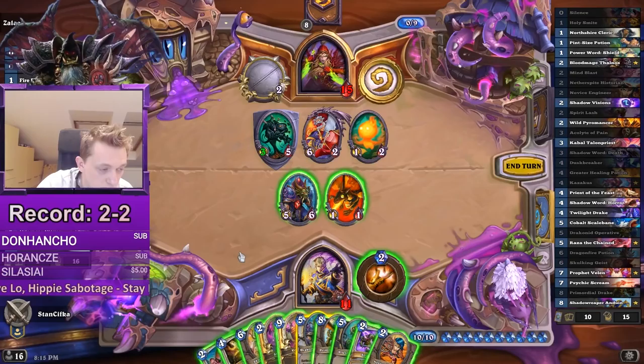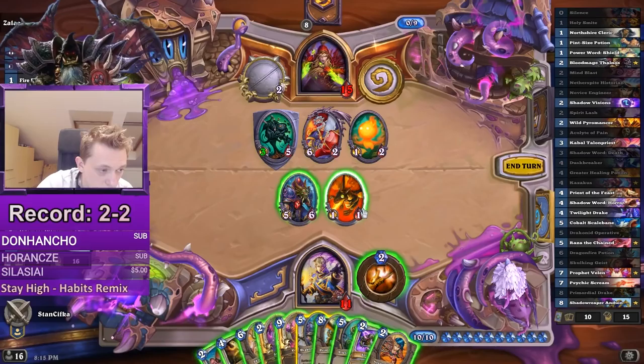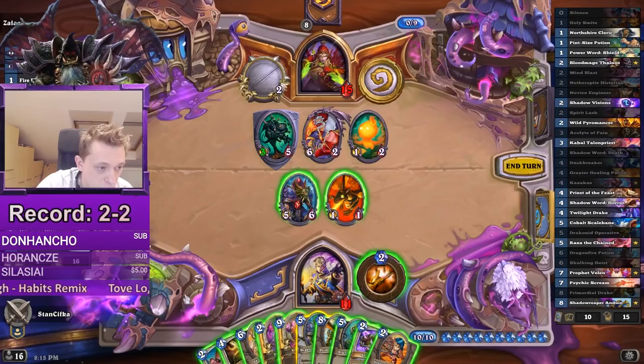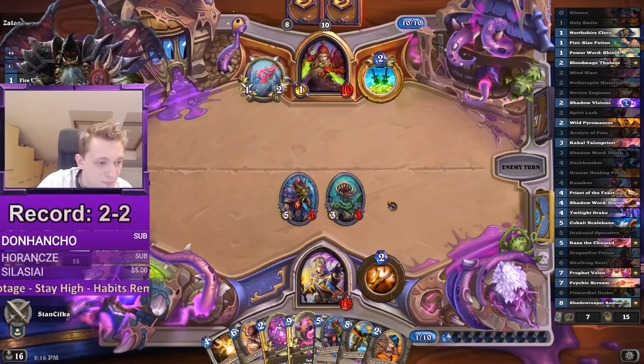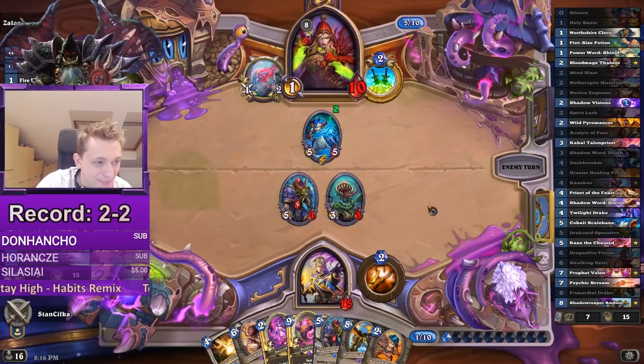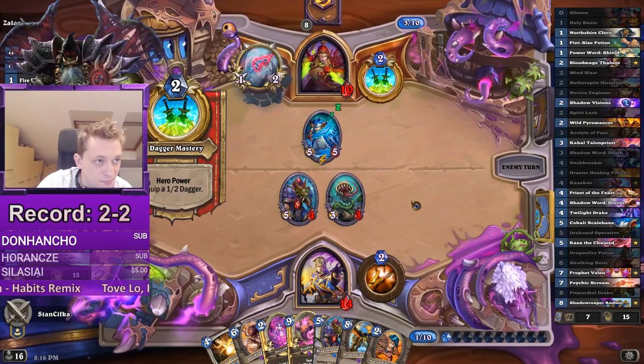So yeah, this is GG no matter what. We can just Mind Blast Slayer, Spirit Lash — Slayer, trade, Spirit Lash. Yeah, it probably works. Skelbone too slow. Finish him! Yeah, yeah, yeah.